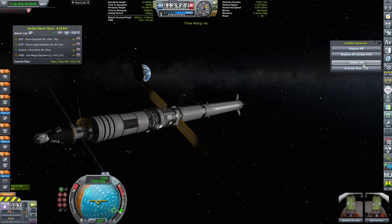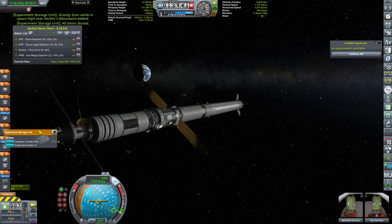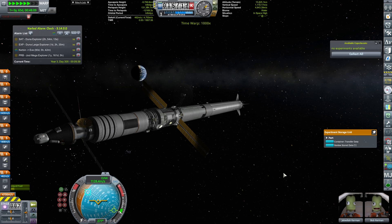But then again, you wouldn't be missing a lot of good science, which you obviously need to do. No experiments available — oh, gravity scan high above Kerbin's mountains. Apparently we have not done that. Let's put this on hold and see if there are any more science pop-ups.